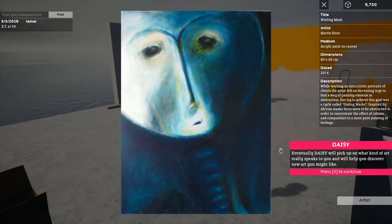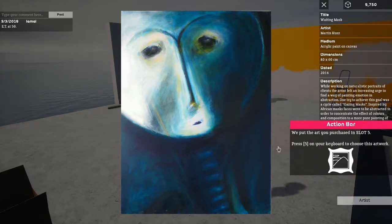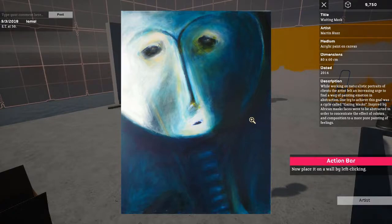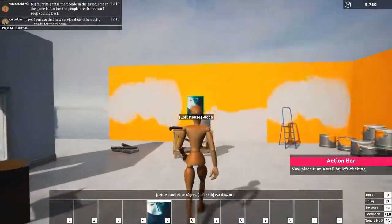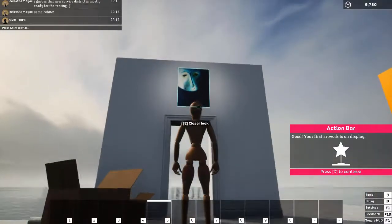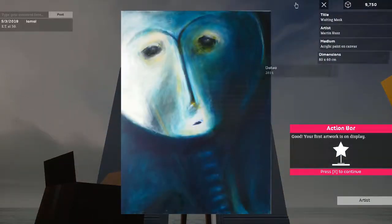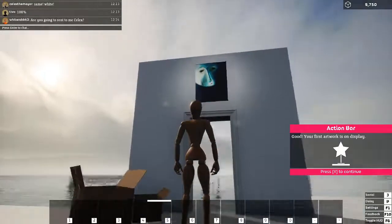I buy it. There's a little hiccup where it should either exit me out and then tell me to place it, or wait until I've exited before telling me to place it. I manually back out of that and place it — and it is, of course, off-center. This game needs alignment guides. I can't figure out how to move it at this point; that comes in later as I progress through the tutorial.